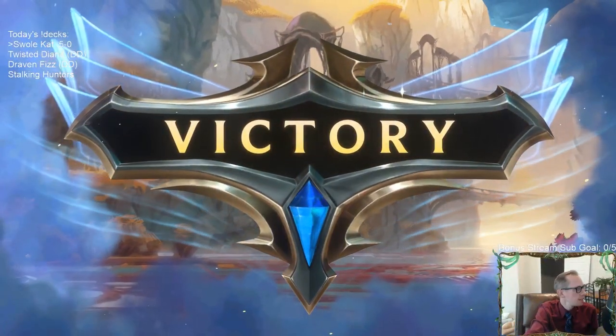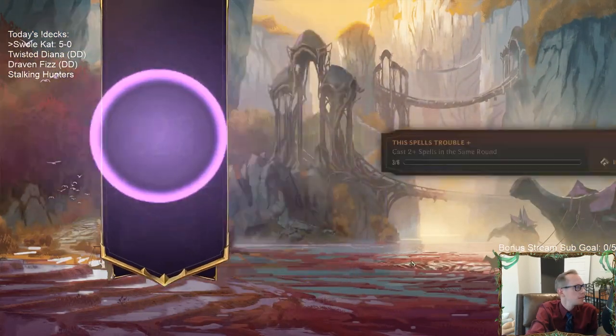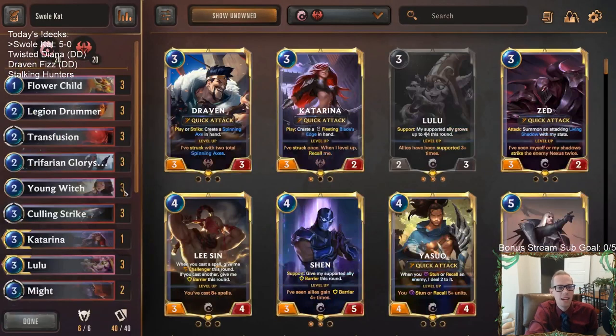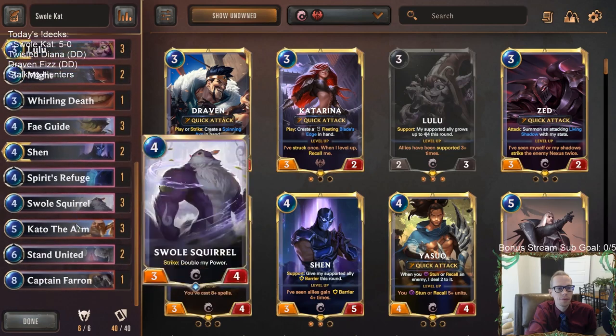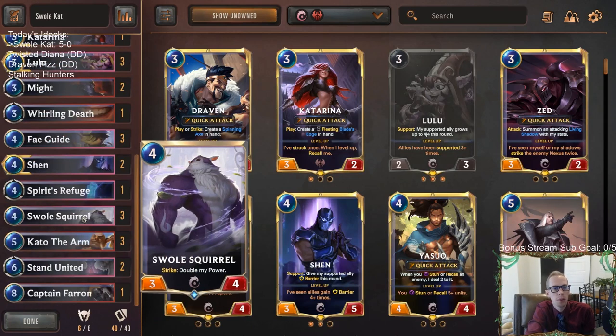There we go — 5-0! Swole Cat just always performs. Five back-to-back 5-0s in Master's rank with this deck. We didn't cast a single Swole Squirrel — it's basically there to look cool. I think there's some kind of pairing algorithm where if we play Swole Squirrel we get paired against a lot of Ionia decks and similar decks, and we do well in those matchups.